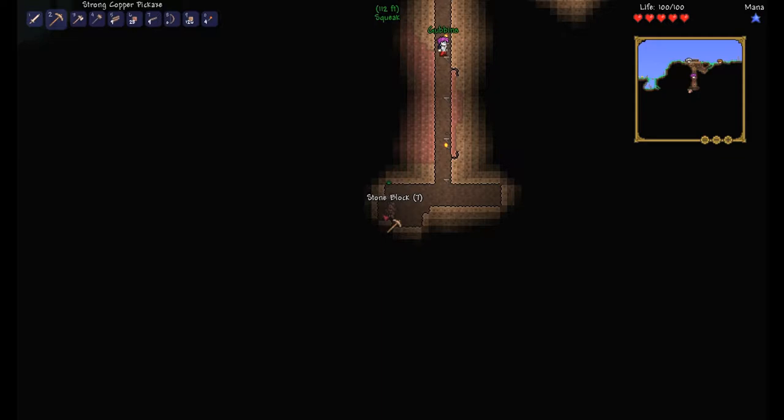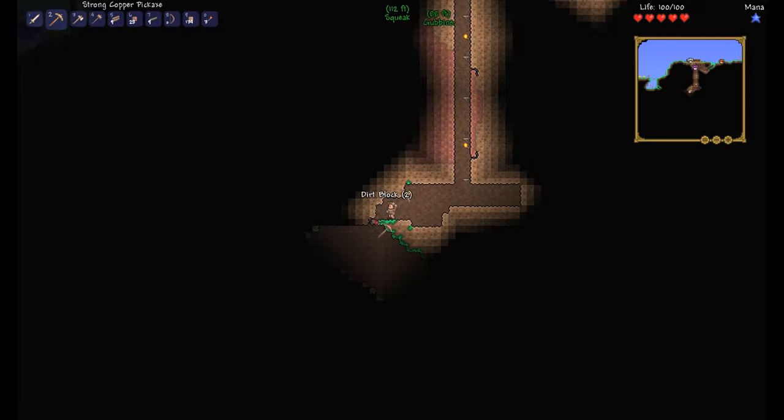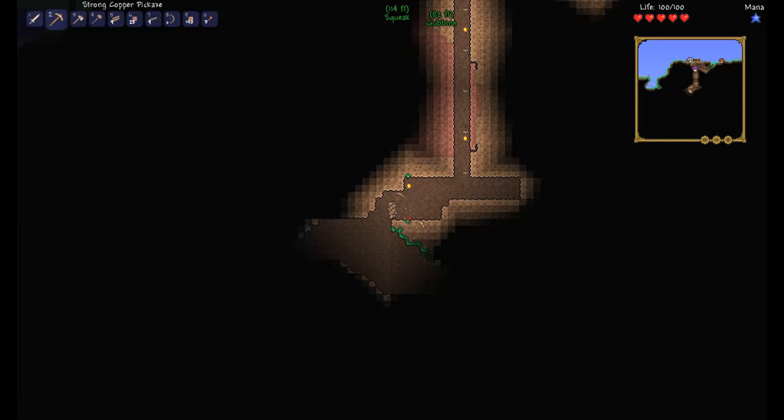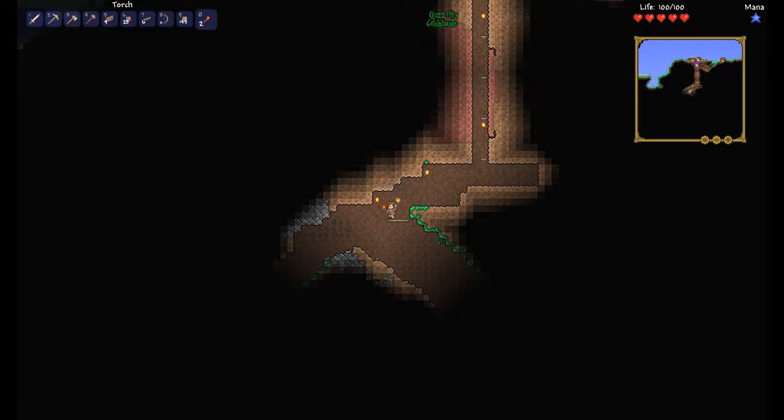I think first of all we've got to get ourselves set up because we need NPCs. Found a cave! I'm just getting our escape route sorted. Got two demon's eyes now. Well, it's good to know you've made friends. I'm a social kind of guy.